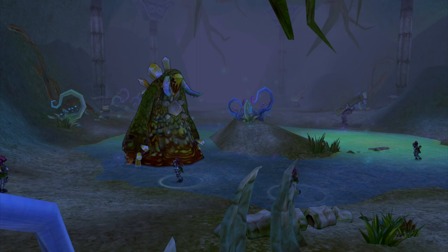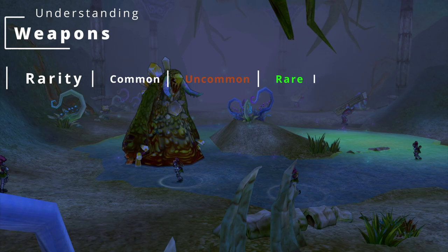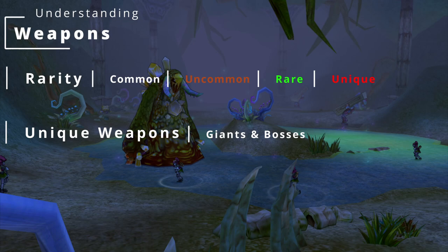Another very important part of the gear are weapons. Weapons always grant a bonus and can be divided into categories of different rarity: there is common, uncommon, rare and unique. For this video we will focus on unique weapons since they are the ones every player should aim for, and are the only ones that don't drop from normal monsters but from giants and some of them even from bosses. The unique weapons also appear every 15 levels but starting at level 60.